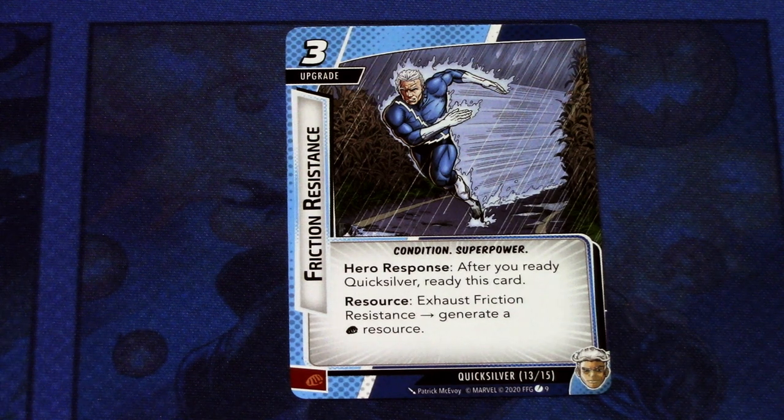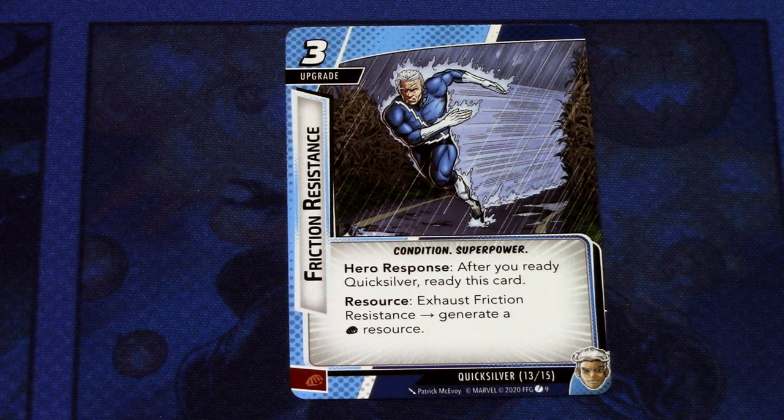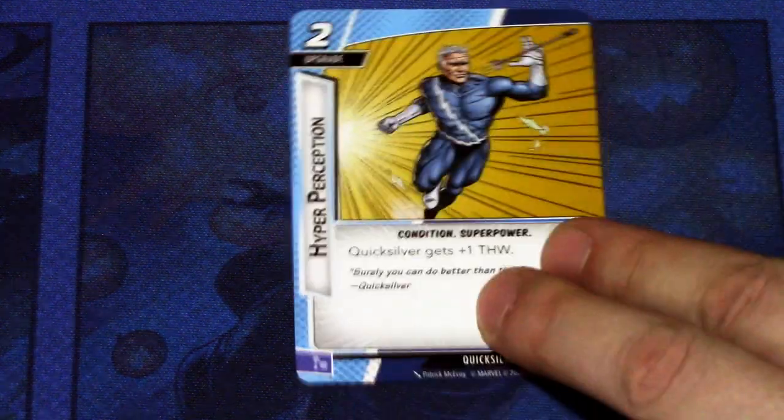Next we have another upgrade: Friction Resistance, a three-cost upgrade. Condition, super power. Hero response: after you ready Quicksilver, ready this card. Then you can exhaust Friction Resistance to generate a physical resource. This can also be committed as a physical resource. Basically, every time you ready Quicksilver and have this in play, you can ready this card and use it to play other cards. For example, you can play Always Be Running, exhaust Friction Resistance, ready Quicksilver, and ready Friction Resistance again — a mini engine within your hero cards. An interesting mechanic.